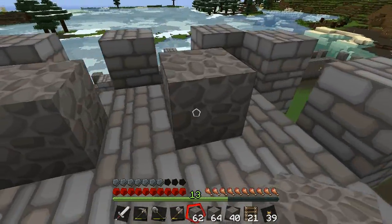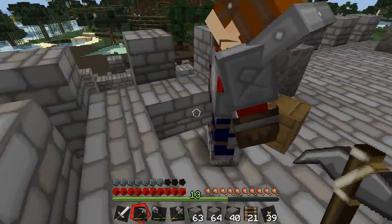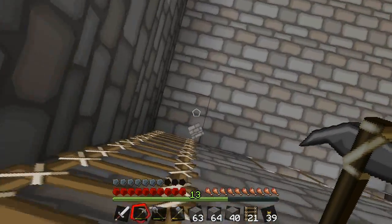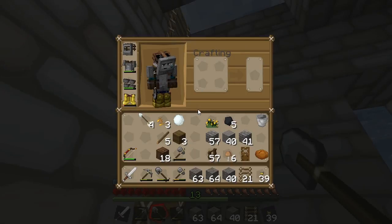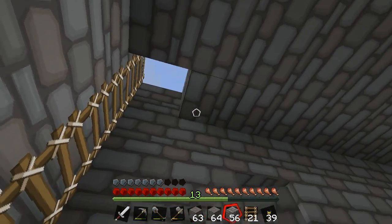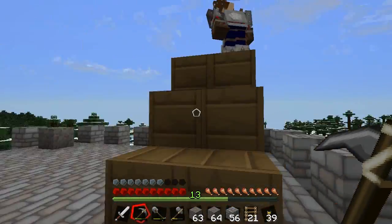And then here, because that means we can put some stairs up here. I'll make some stairs. We need some stairs, yeah. So that means that this can stay the way. I see where you're heading. This is going to look great. It's going to be great when it's done.